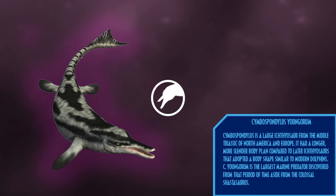Cymbospondylus is a large ichthyosaur from the Middle Triassic of North America and Europe. It had a longer, more slender body plan compared to later ichthyosaurs that adopted a body shape similar to modern dolphins in the Jurassic. Cymbospondylus youngorum is the largest marine predator discovered from the time, aside from the colossal Shastasaurus.